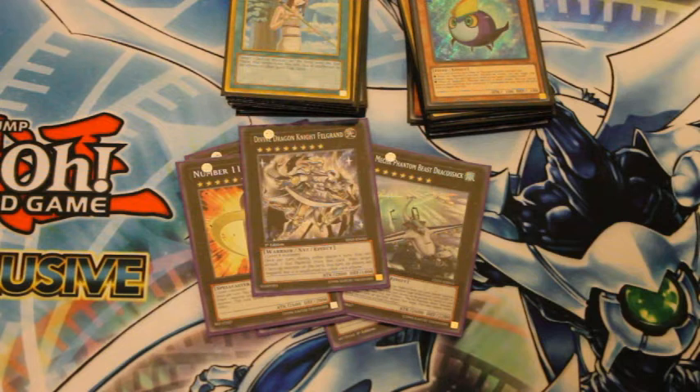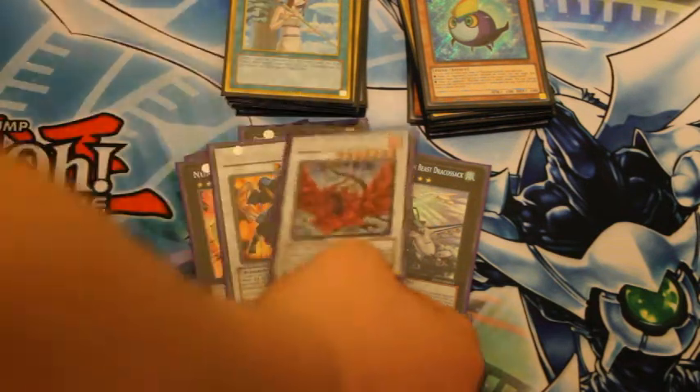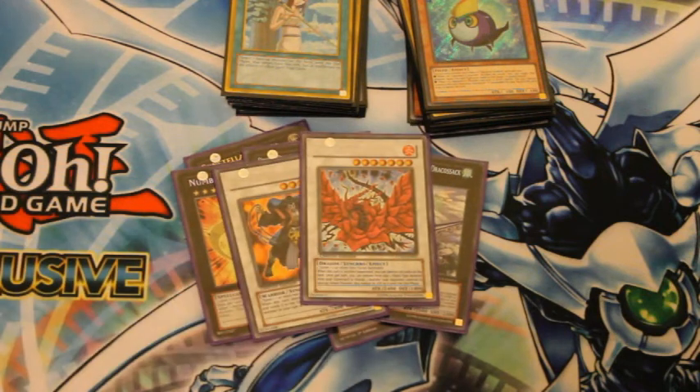Moving on to Synchros: one Goyo, one Black Rose — brilliant card. It really helped against Burning Abyss; it just destroys the field, leaving everything clear for me to make my Dragon Ruler and Judgment Dragon plays and finish them off.